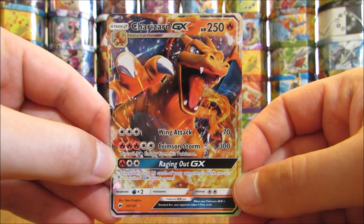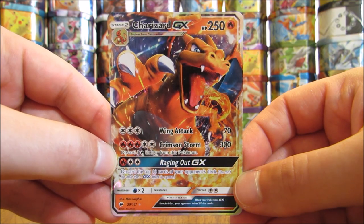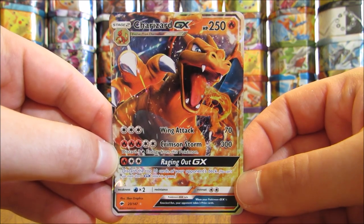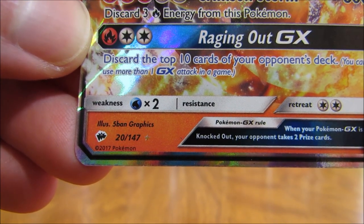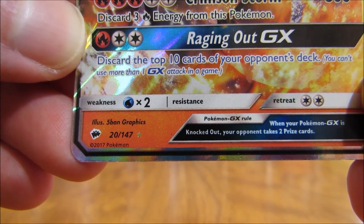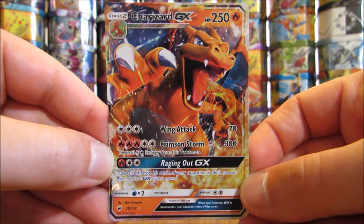Before I get into prices of these cards, I'll give some general information on the Burning Shadows set. Burning Shadows is the 74th set released in the English TCG. It is the third Sun and Moon series set, and the set continues to feature 7th generation Pokemon, Pokemon GX, and Alolan Pokemon. Burning Shadows is based around Ho-Oh and Necrozma, and it is the first English set to feature Marshadow. You can identify a Burning Shadows card by the set symbol at the bottom left-hand corner. There are 147 cards in the base set and 169 total when Secret Rare cards are included. The official release date in the United States was August 4th, 2017.